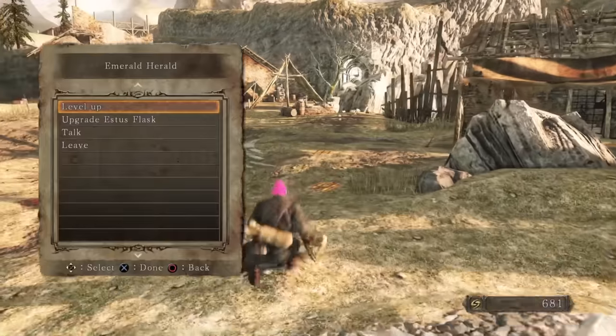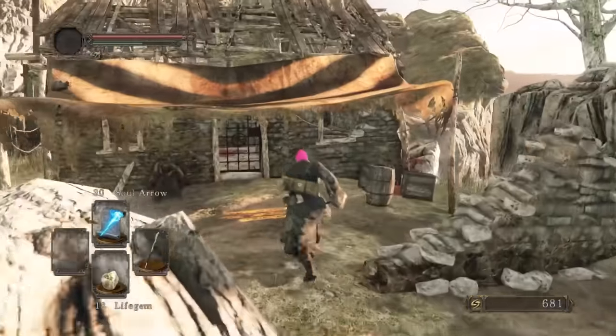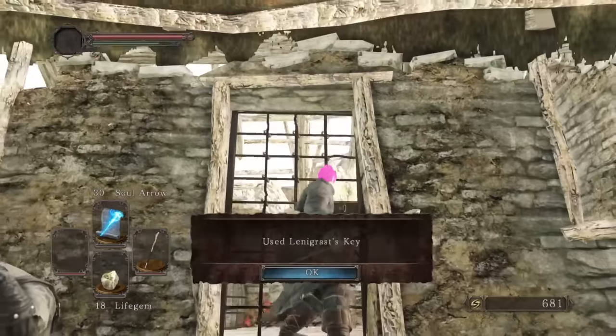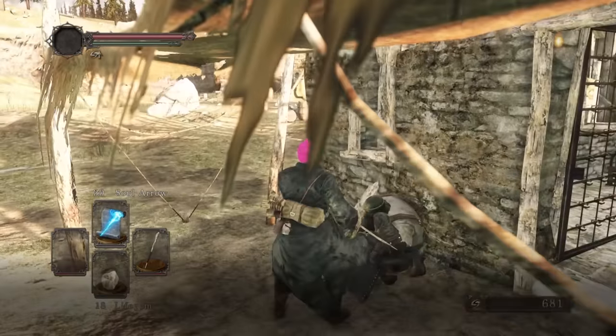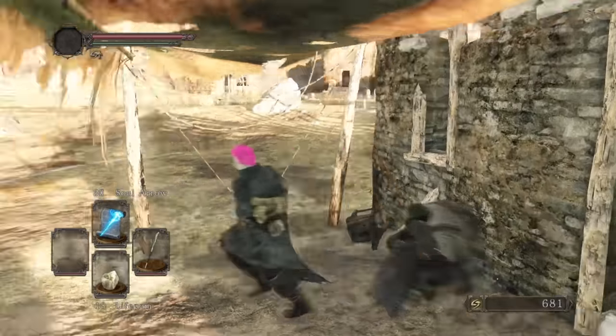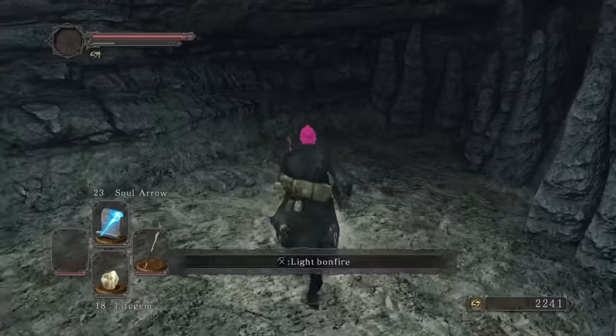Before returning to Majula to level up Intelligence and Attunement. Spellcasts work like Dark Souls 1 in that you have a set number of uses of each spell before you rest at a bonfire, but you can increase this number by leveling Attunement this time round. We open Lenigrast's shop because he couldn't be bothered to climb through a window, and then head to No Man's Wharf.